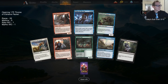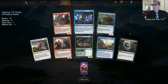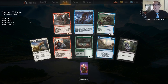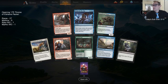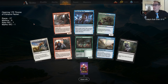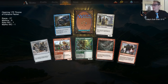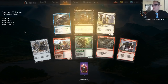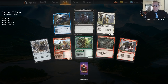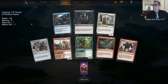Stolen by the Fae — that's like whenever you're supposed to go to work and your significant other is like, no, let's go to the park or movies instead. So you're stolen by the fae — and then there's vengeance. I don't think the chat really liked that joke.